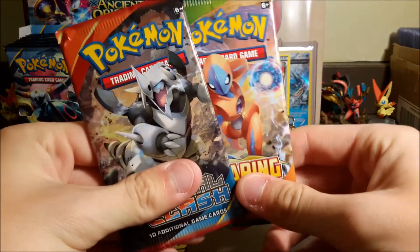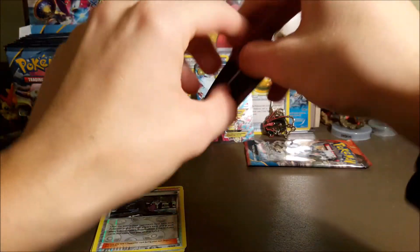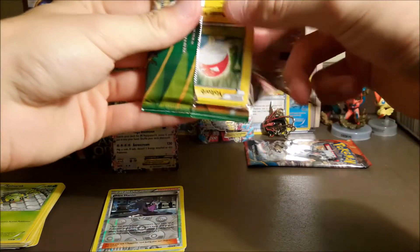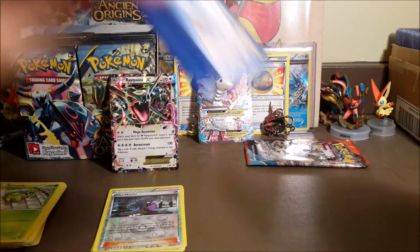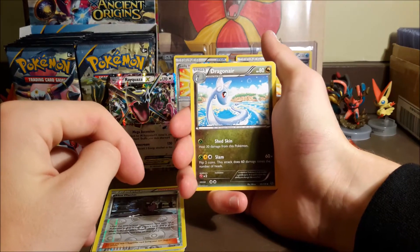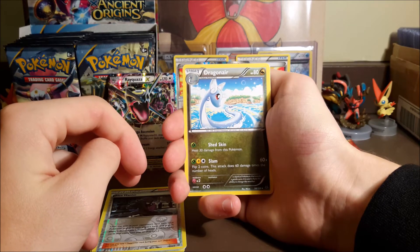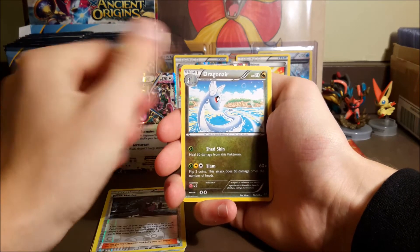So which one do we open first? I guess we'll go backwards — we'll open Roaring Skies up first. I think I like Primal Clash better out of them anyway. I really want a Sharpedo Full Art if we're going to get anything. We'll see if we can get anything out of these four packs. If I had to pull anything from Roaring Skies, it would probably be a Mega Rayquaza Dragon type. I already have one, but it's a pretty sick looking card and it gives good trade power too.